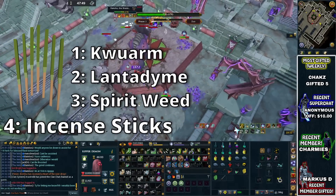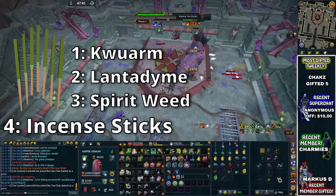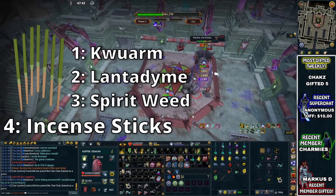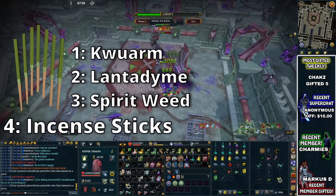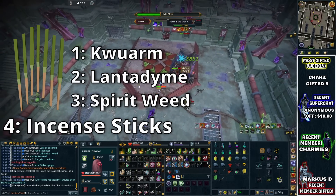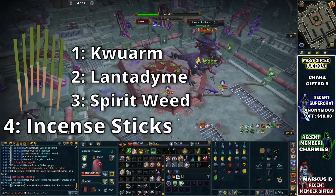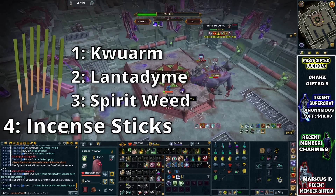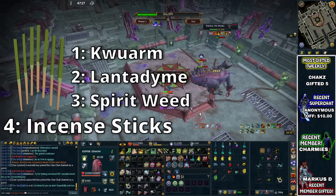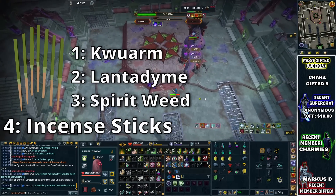Next up we have the use of incense sticks. In PVM or in combat, incense sticks are definitely buffs that you want to take advantage of in quite a lot of situations. I tend to use three specific ones, and those are the ones I'm going to talk about in this video. I'll explain why I use these three and give you a little bit of an example of where I would use them.